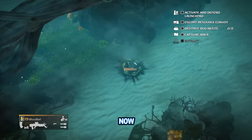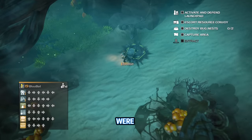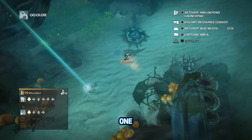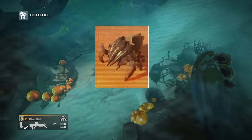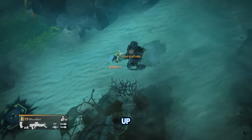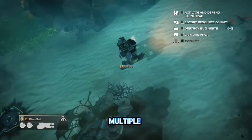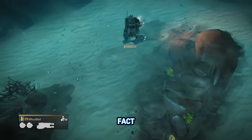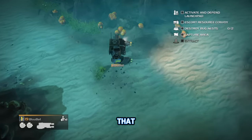Now we get to the bugs. The bugs were my least favorite faction to fight in this game. It was solely due to one type of bug — the tentacle fuckers. They would literally dig into the ground, and then three tentacles would pop up. They could body block you in a game like this, and there could be multiple of them. It was so annoying. I'm just gonna skip to it in the video so y'all can see. It's not gonna be me dying, of course. I don't do that. Not in this game.